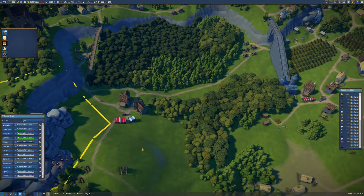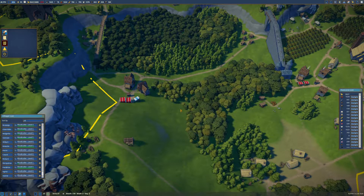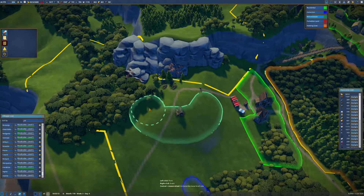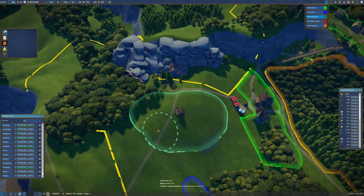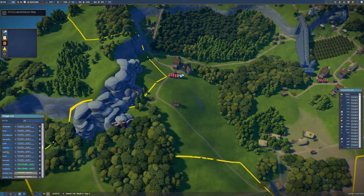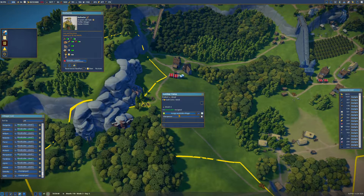I can't believe I paused the immigration - I should have just left it. Malherb, you are moving yet again - you will be working here from now on. Let's put our reforestation area about here - that should be enough, that seems a reasonable size. Forester Malherb, where is your workplace? You do not have a workplace yet. Let's chuck in the lumber camp workers.